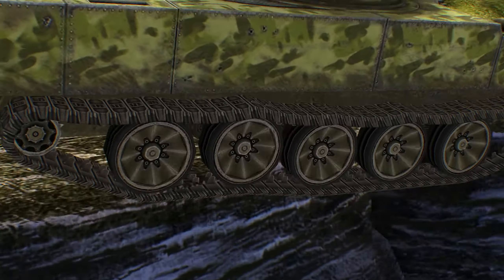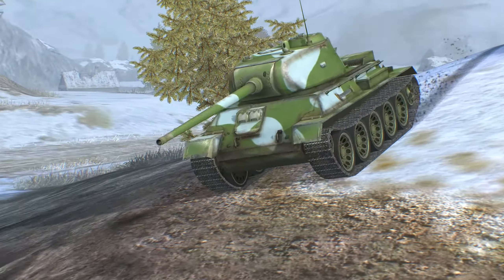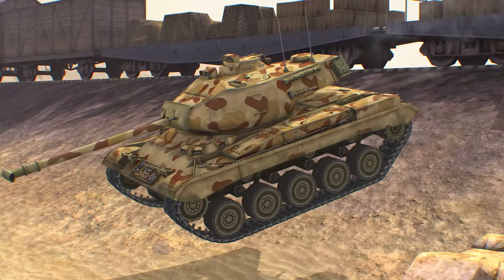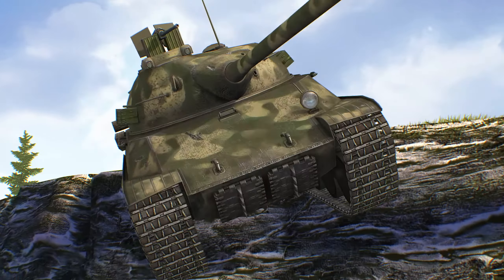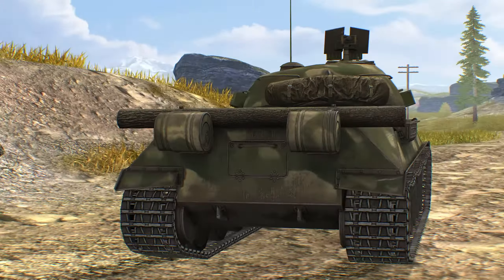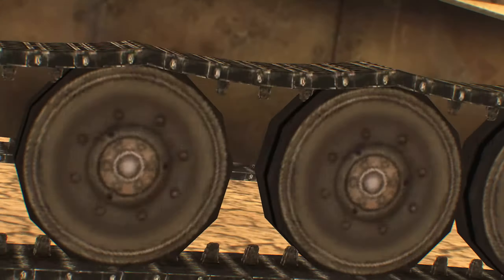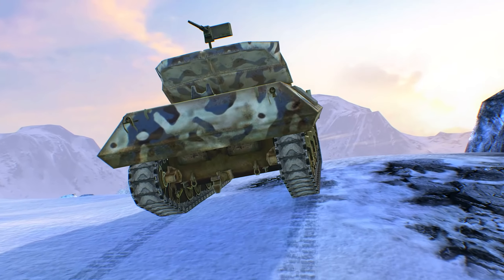The track's tension and sag will depend on the suspension's construction. And after a jump, the suspension will cushion the tank's landing while also adding a greater sense of how heavy a vehicle is. Unlike the soaking and mud accumulation effects, dynamic suspension will work for all tanks after the update releases.